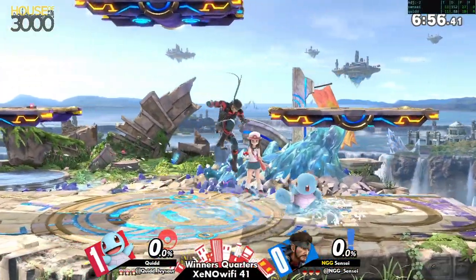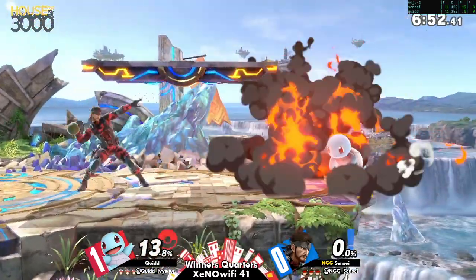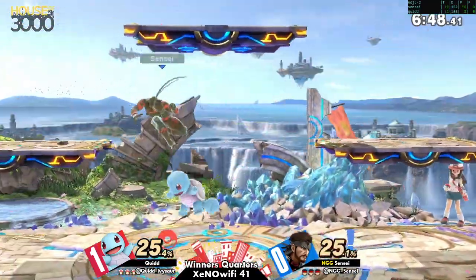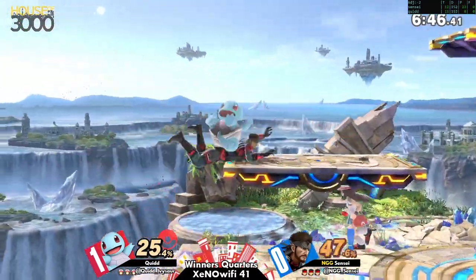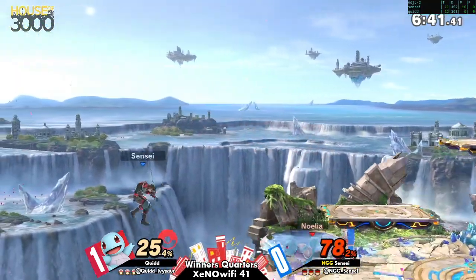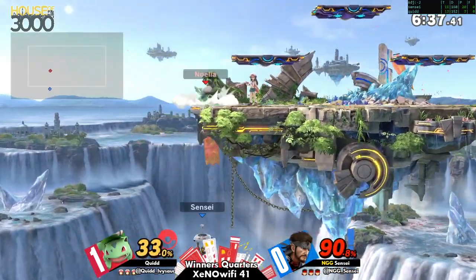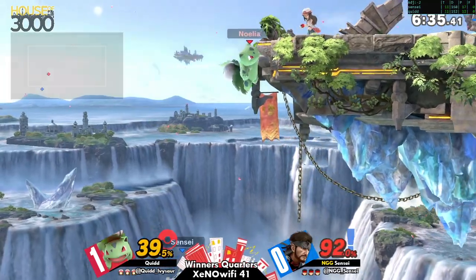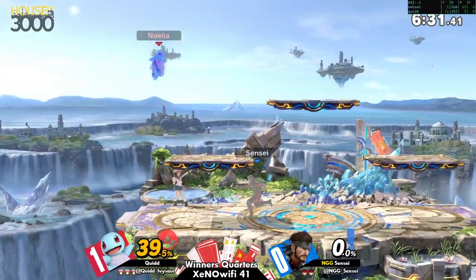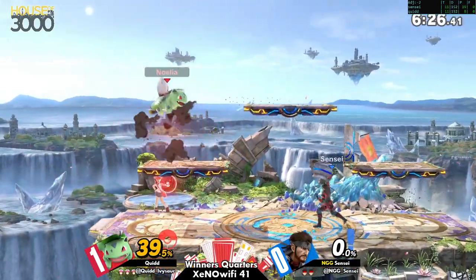We're gonna see probably the opposite game plan here — a lot of just standing around, trying to keep corner pressure. They're getting so much percentage. And that's gonna be Sensei's first stock. Pokemon Trainer can really take advantage of Snake's disadvantage.